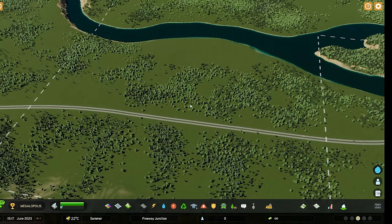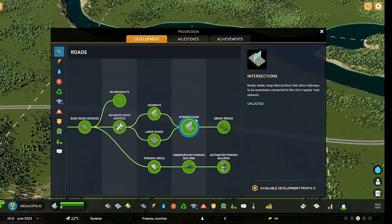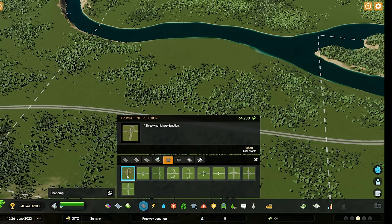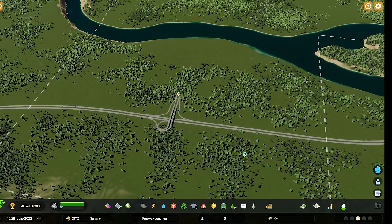I strongly recommend learning to create interchanges yourself, as that's one of the most satisfying parts of the game and can add a lot of character to a given city. But for the uninitiated, it's a great idea to unlock the intersections from the progression panel. Then you will have the intersections menu, which has prefabricated interchanges for you to place in your city. Many of these can be dropped in directly without any modification to the road network, though some you will have to delete sections of freeway to install.